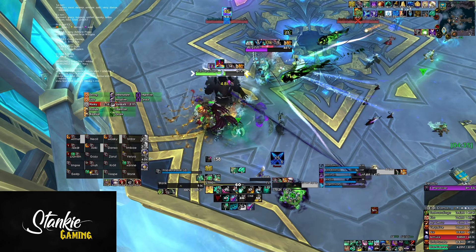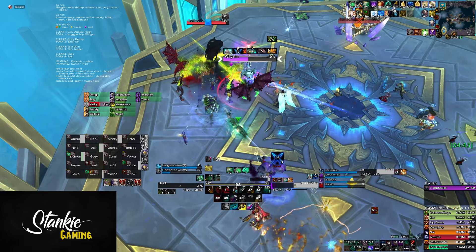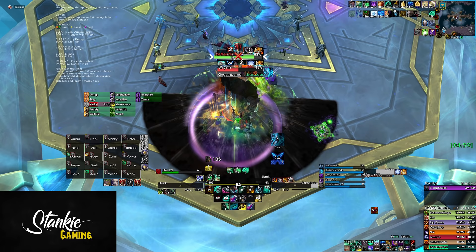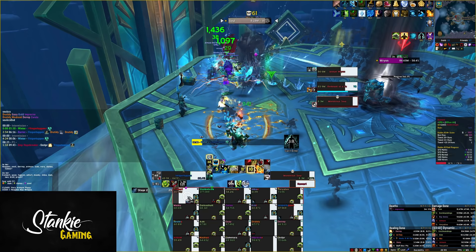To counter this you want to weave in some stuns and silences. For the first add you just interrupt it. The second add you can fully interrupt or add a silence or stun to make it easier. Third add you mostly stun and silence using shorter stuns. And the 4th add you need to pretty much completely stun and silence — things like Hammer of Justice, Kidney Shot, Solar Beam. Pro tip: Curse of Tongues works on them, so having it running on the third and fourth add helps a lot.